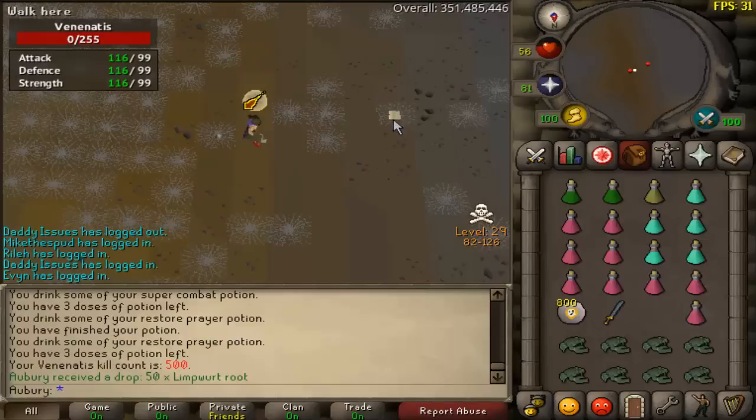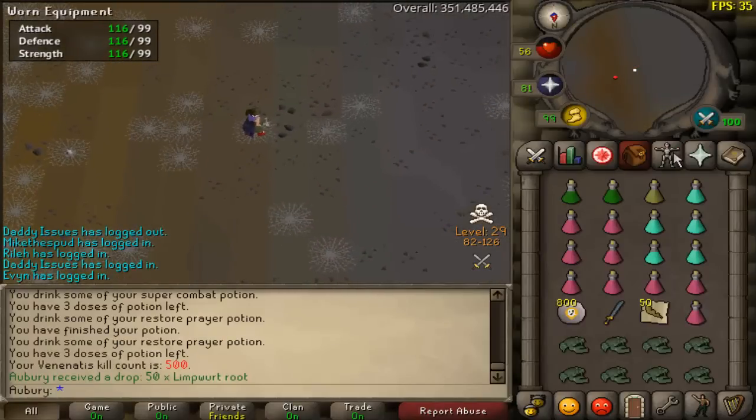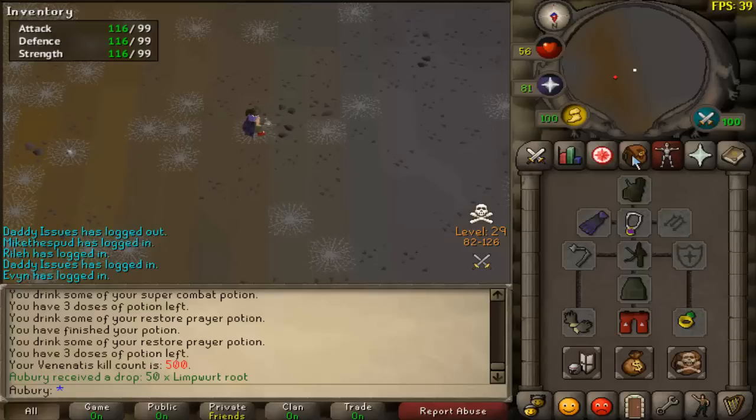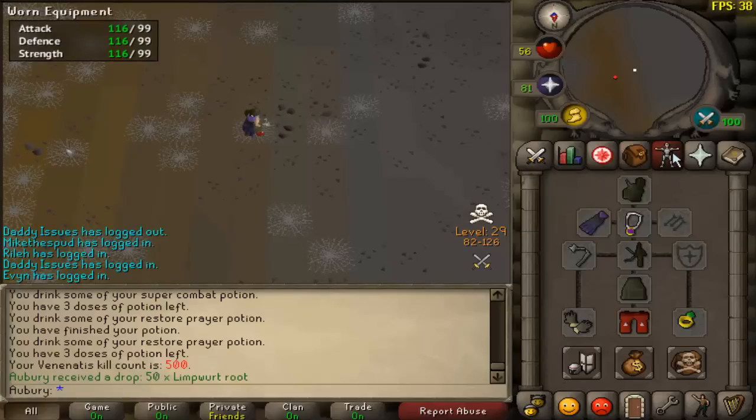Kill count 500 on Venonatus, no pets — so a quarter of the way to the drop rate. I've made a lot of money at Venonatus, it's a really good boss and I'm really enjoying it, but I'm probably going to do something else for a while. I definitely want to keep doing some more Giant Mole.